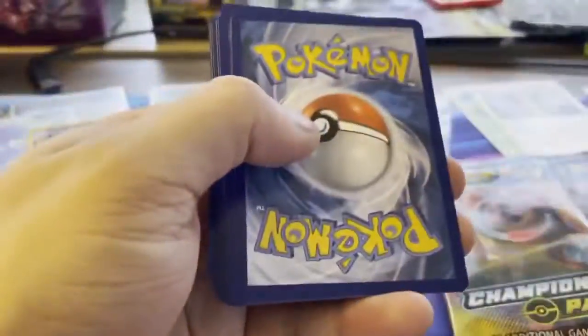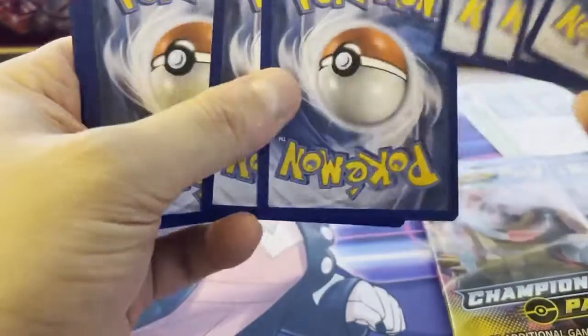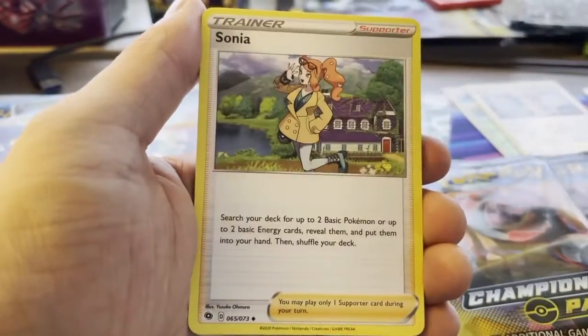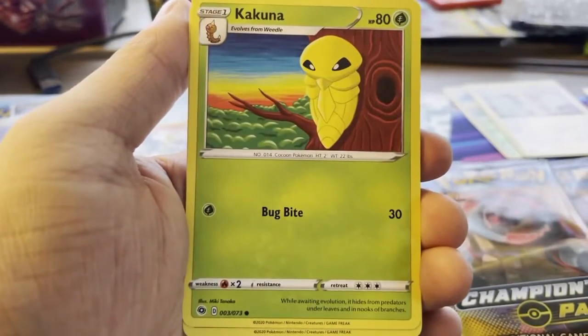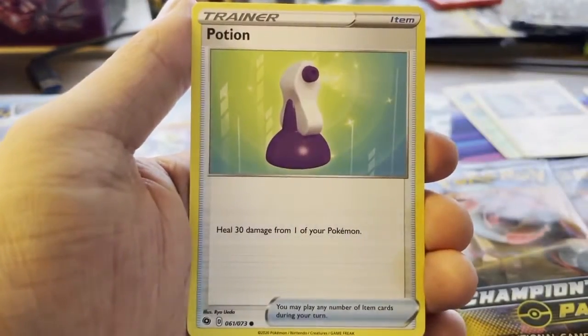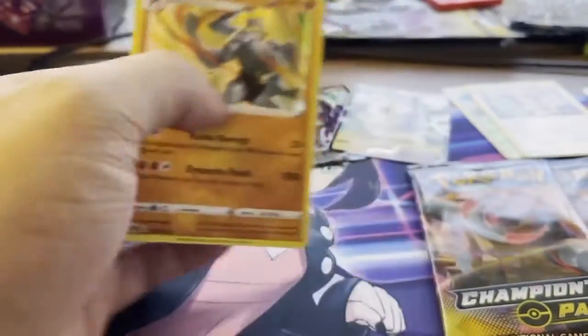Pack 5: Galarian Obstagoon Pack. Some of these code cards are so poorly off-cut. We've got Psychic Energy, Piers, Sonya, Sharpedo — love the Sharpedo art — Galarian Zigzagoon, Kakuna, Roly Coly, Trubbish, Potion. Reverse Holo is a Vulpix, and the Rare is a Machamp Holo Rare. So we've got 3 packs left.